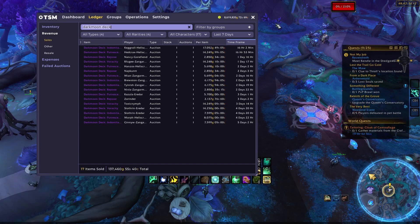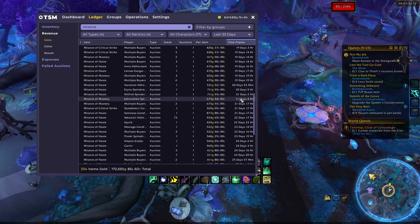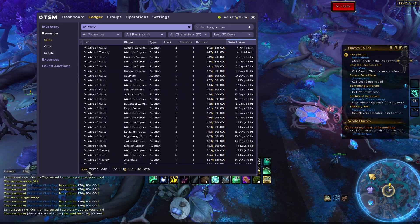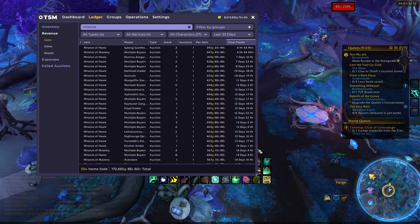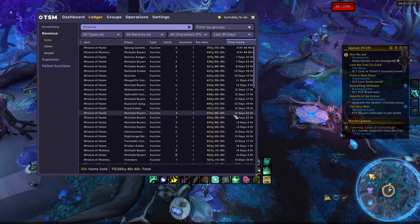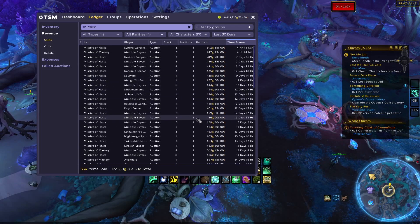Missives have also been selling really well. Looking at the past 30 days, I've been selling a lot of them — about 334 missives for another 172,000 gold. This is a month span and I did take a few breaks; I took about a week off because the profit margins got really low. However, whenever there was profit, there is not an issue with these selling at all. These sell very, very fast, and once they do have that profit margin, you can make a lot of gold with this.